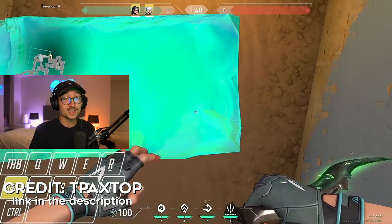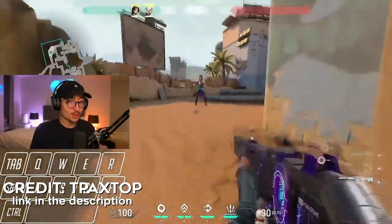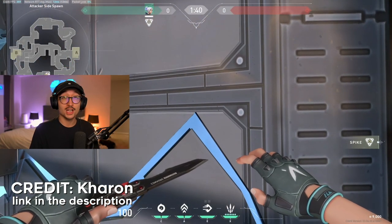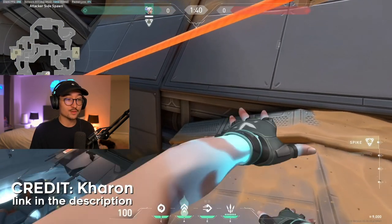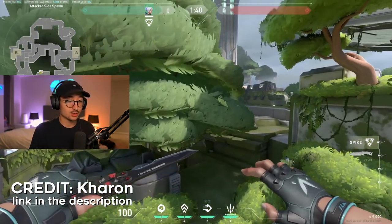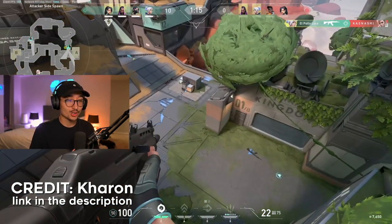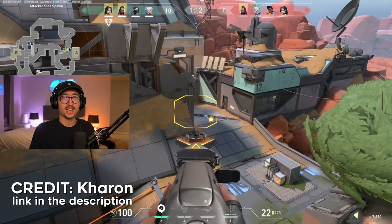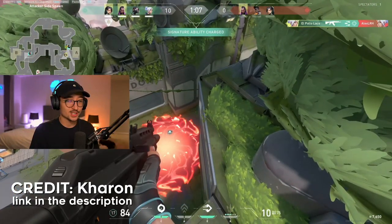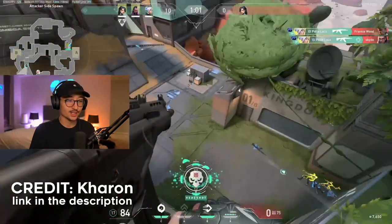We're going to do this regardless, boys. Hit that like button if you're enjoying the video so far. This is by Charon — so this was actually sent in my Discord. I know Traktor found a way to get up there with the Sage wall, but this guy just solo does it and he's up on the highest spot on Fracture. He actually hit a clip with it as well. I'm not going to lie, I've tried this glitch before — I'm like 800 attempts in and I still can't do it. He gets up there and then just dies instantly to a higher Jett. Oh my god, that's so mad.